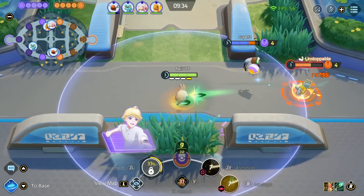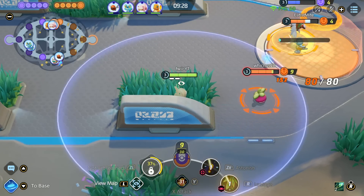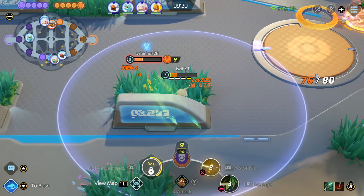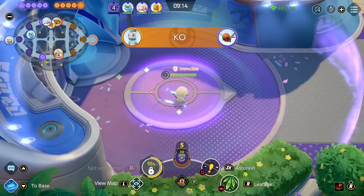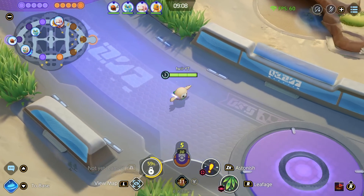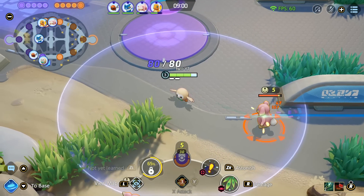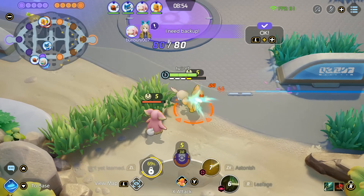Here we actually made the mistake of pushing forward to try and contest Zeraora — she's just going to jump on us and we're very squishy. Even with the Focus Band, we were not able to bring down Zeraora even though she has the XP share. So that's the thing with Decidueye early game, especially in lane: don't try to contest too much for the enemy farm. You should play safe, stay on your own farm and just protect it, because the basic attack from Decidueye is really good at stopping the enemy from scoring.